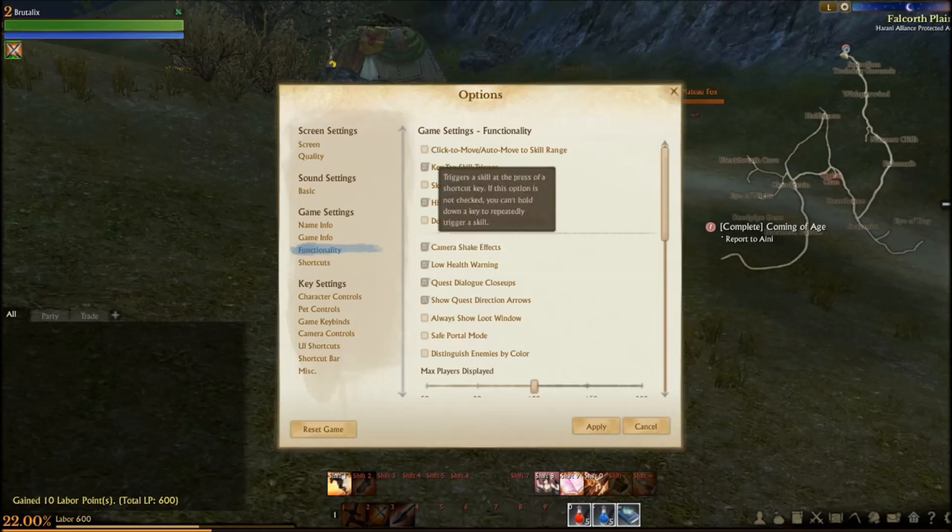Damage and heal info target for the party — you can set it to self, party, raid, guild, or all. Damage heal info distance: zero to 100 meters; I have it set to 50 which is default. Functionality: click to move, auto move to skill range — no thank you. Kill tap skill trigger triggers the skill at the press of a shortcut key — yes.